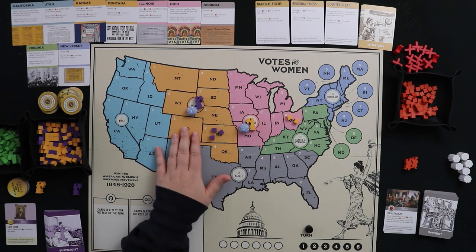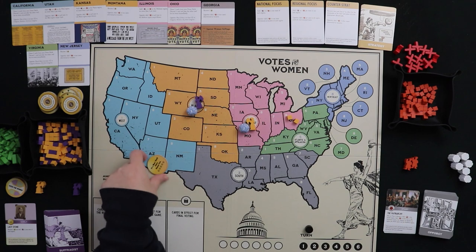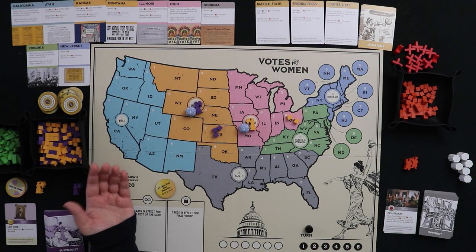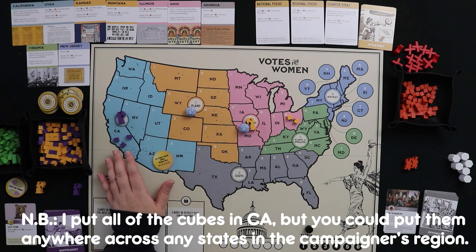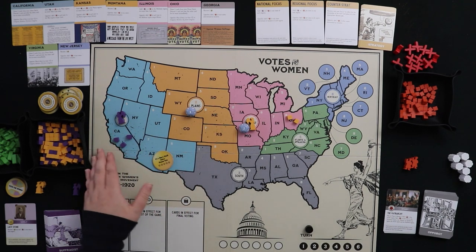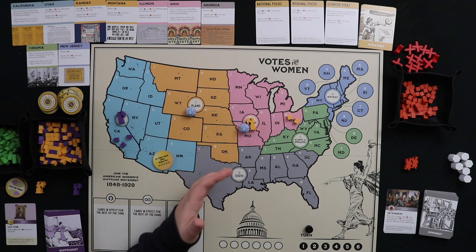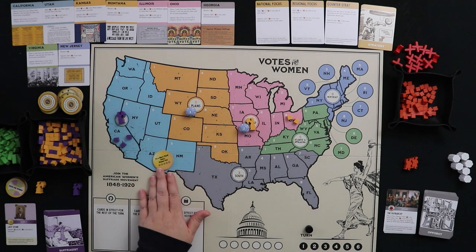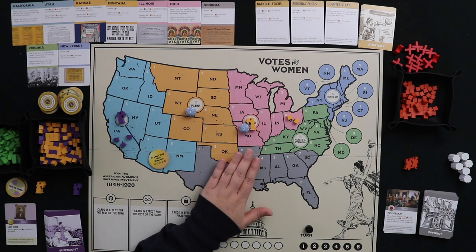There's an extra layer: if you want to change where your campaigns are happening, you can still roll dice as usual, but spend a button to move a campaigner from one region to another — before or after placing cubes. You could move your purple campaigner out west and put cubes there. However, you cannot split cubes between two regions — you must decide which region receives all your cubes. Spending one button per campaigner you want to move.